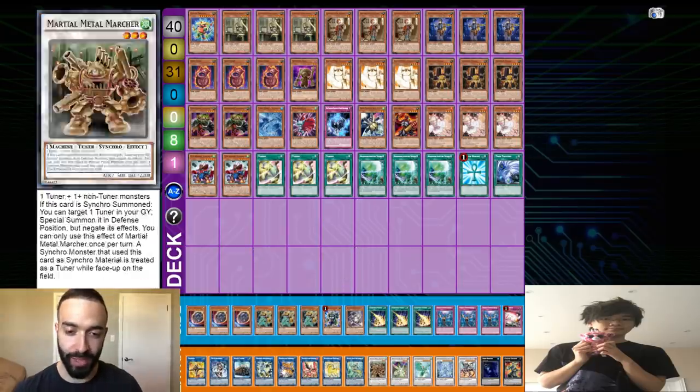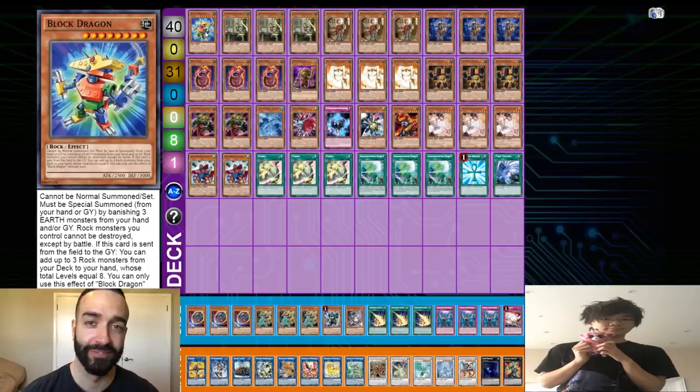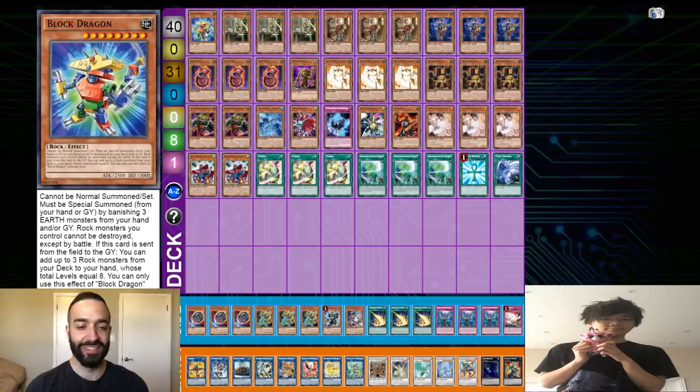Round one I played against Zombie — pretty free because Zombie doesn't really do much. Round two I played against Dinosaur — it is pretty deadly with the new support, but I just comboed him and Ash actually saved me. I actually missed and he passed. Round three I played against Invoked — pretty simple, he made me go first and couldn't out my board. Round four I played Adamantia, lost game one, but game 3 the hand traps came through. My one loss in Swiss was to Eldritch Combo — game 3 he triple hand-trapped me because he was playing the Tuner-Eldritch deck with a bunch of hand traps. I went 7-1.